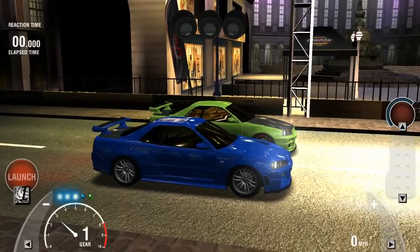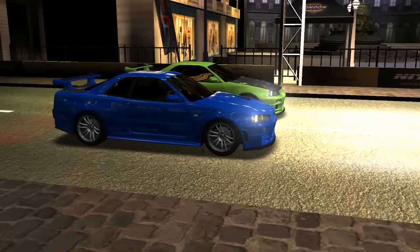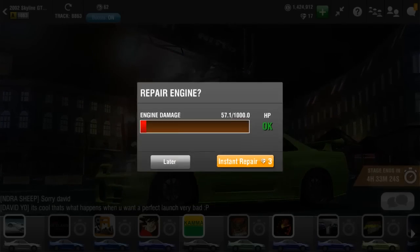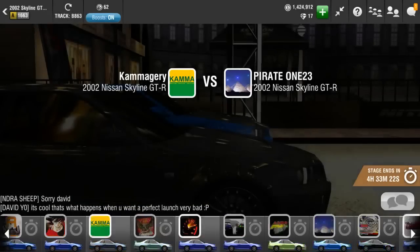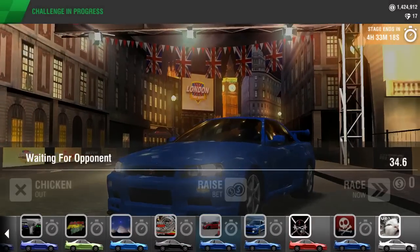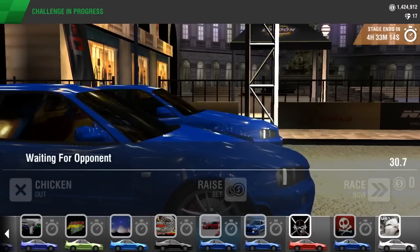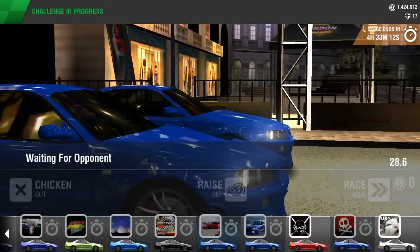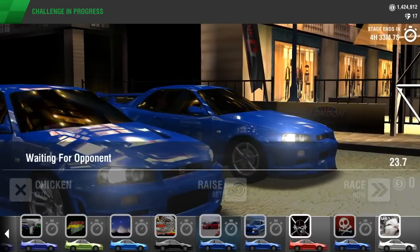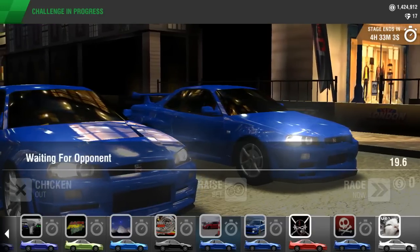We're gonna go ahead and see if we will have any pink slips. We should probably have some test rounds first. We're gonna race around just because, why not? Don't want to go pink slipping without any practice whatsoever, because you guys saw what just happened and I don't want that still occurring in a pink slip.